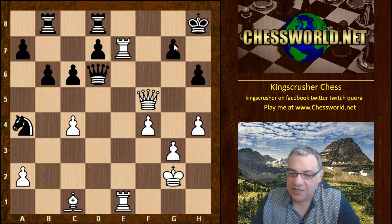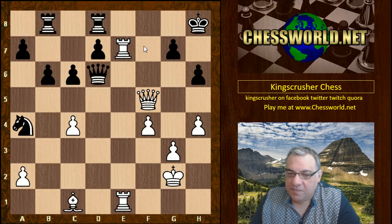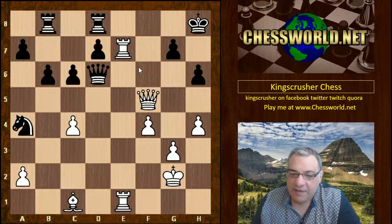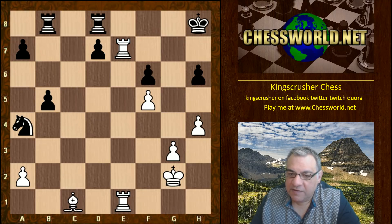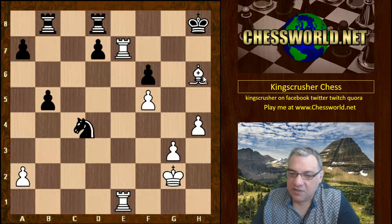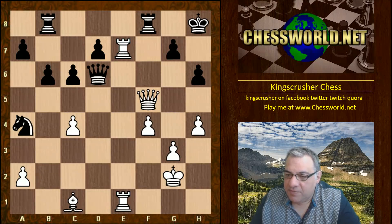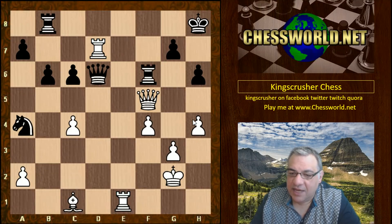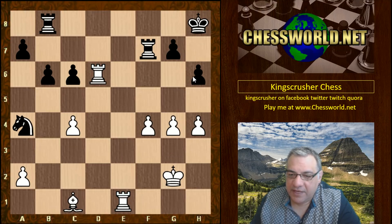Defending g7 — Queen takes — but now white is threatening Queen f7, which would be extremely dangerous. Black plays Rook f8, giving up a second pawn to try and counter things. If b5, Queen f7, Queen f6 — this is just better for white, with the bishop going to take on h6 potentially. Black gives up a second pawn with Rook f8, because Rook takes d7 now — and this endgame is just better for white, who has recovered the investment of the two pawns.